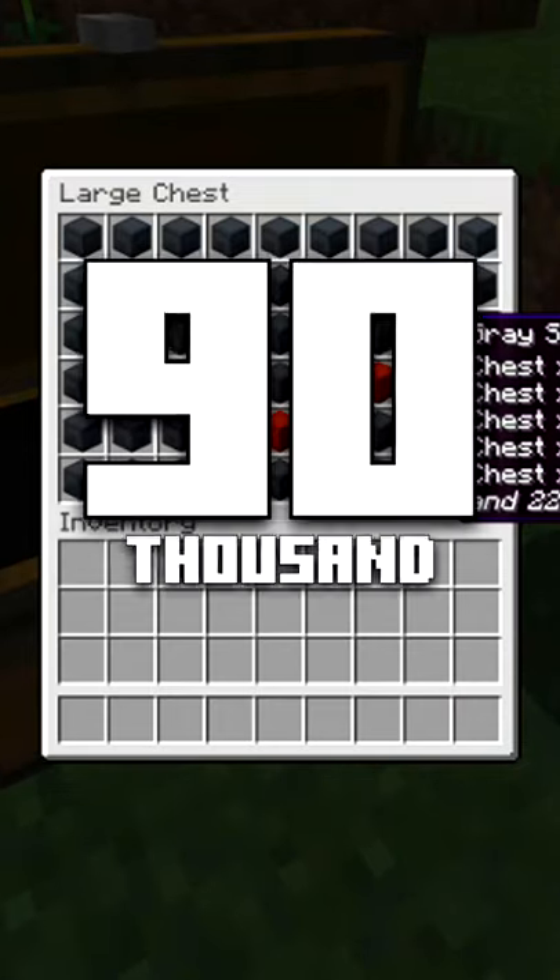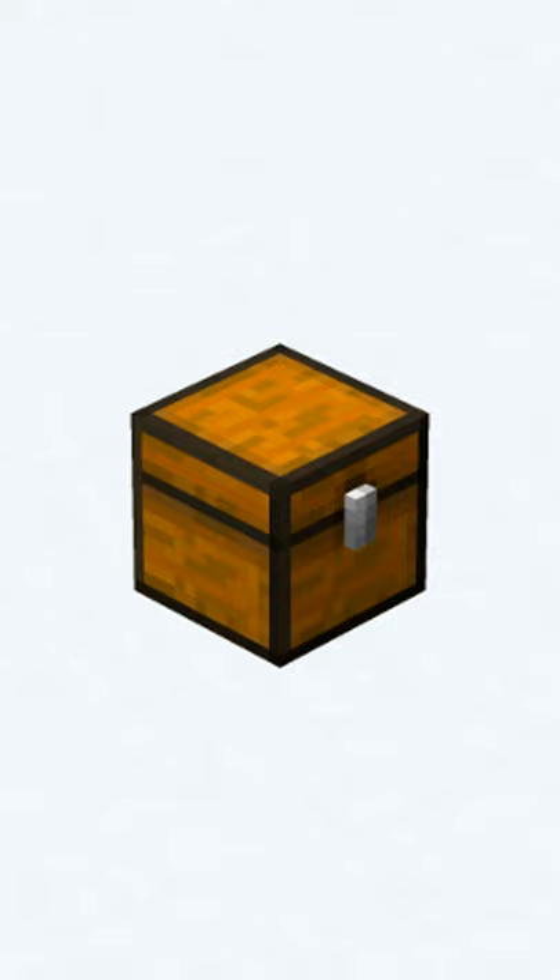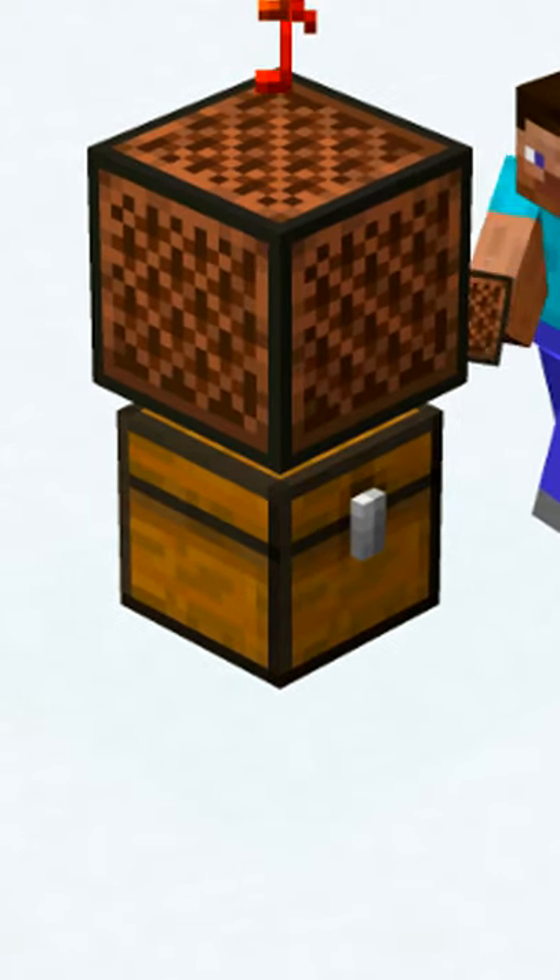A chest full of shulker boxes can hold over 90,000 items. Double chests can sometimes be found in dungeons. Chests make a bass sound when placed under a note block.